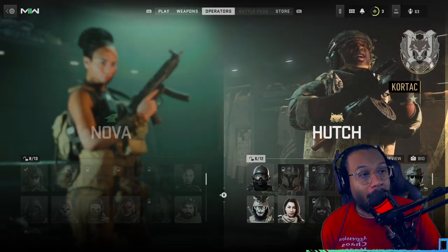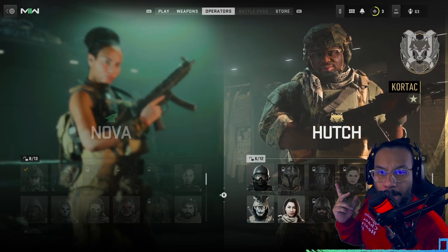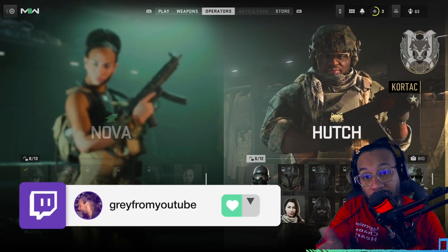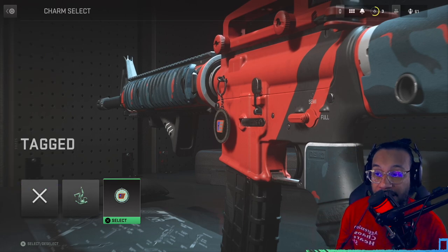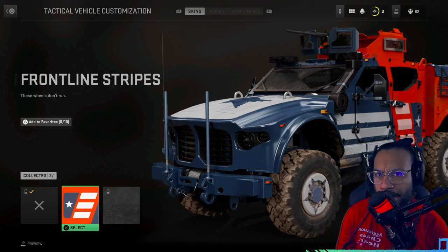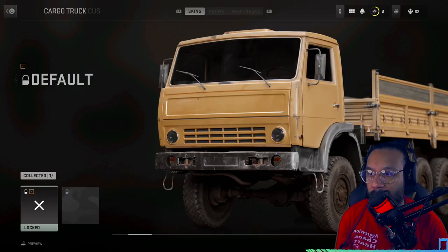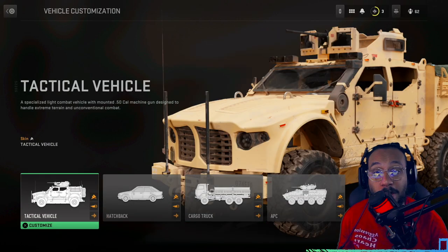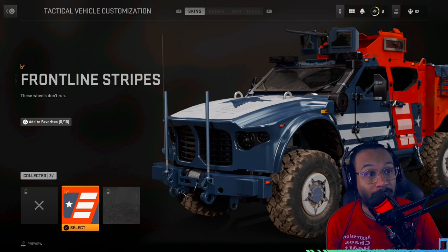For the operator skin, we're supposed to have a brand new outfit — a customization option for Hutch — but for whatever reason it's not appearing for me; everything else is appearing except for that. We get a weapon charm called Tagged, which looks like that. We also get Frontline Stripes, a vehicle skin. It looks like it's only available for the tactical vehicle — that's called the Frontline Stripes.